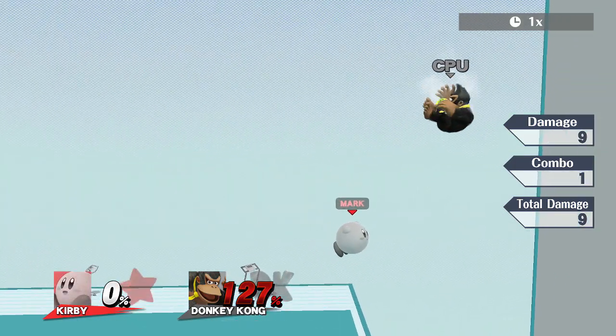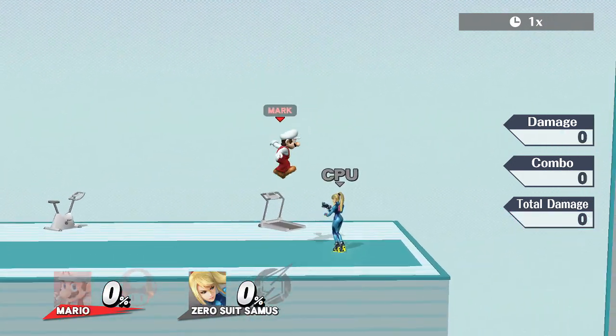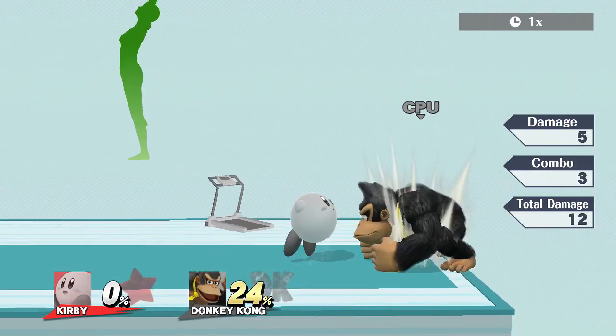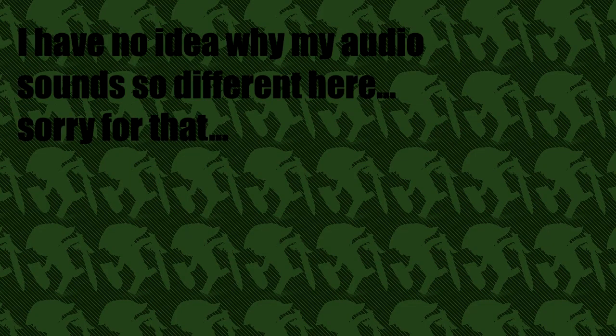Next up is Kirby's up air, which strangely enough is pretty similar to Mario's up air — they both kick with their feet upward and do some kind of backflip. And even stranger is Kirby's forward air is comparable to the Mii Fighter's forward air.